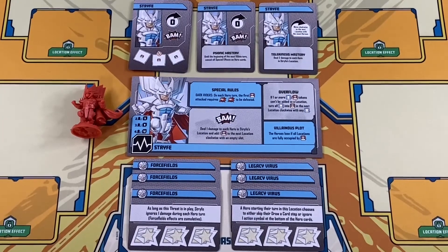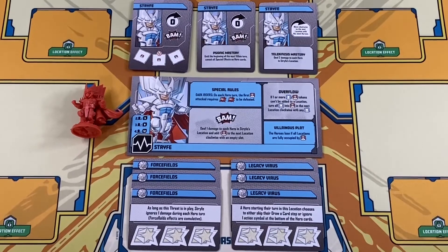The X-Force charge into battle against the Vicious Strife. They'll have to find a way to deal with the Super Dark Thug Riders as the Adopted Son of Apocalypse attempts to flood the board with minions.